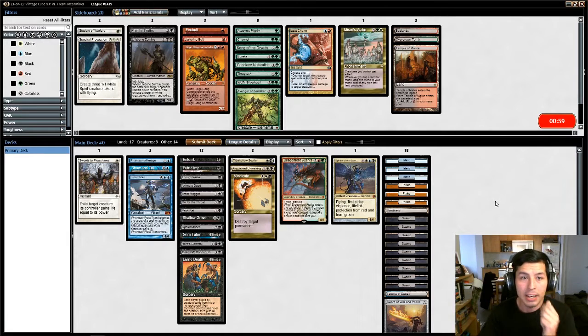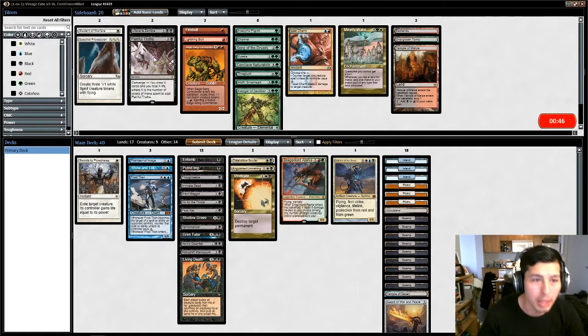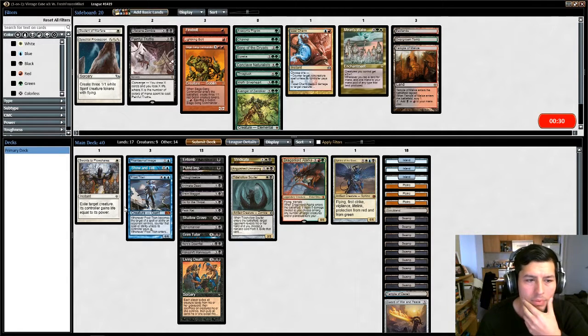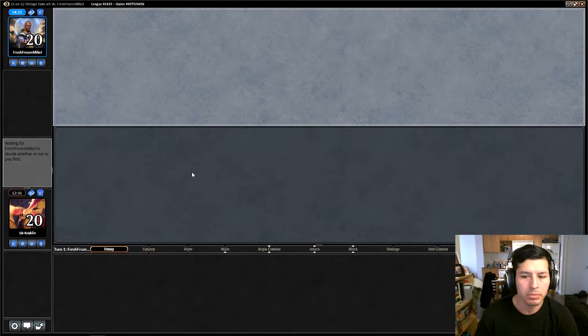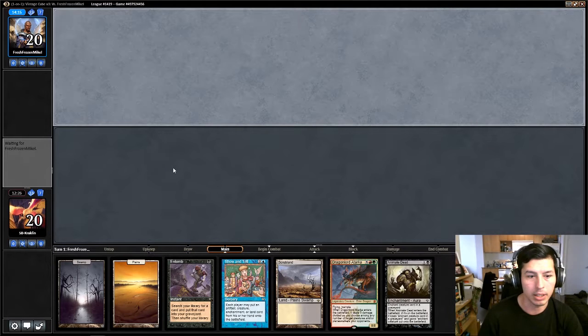I don't think there's any changes I want to make. I'm happy with my removals, although he only has like one creature. But there's nothing I can really put in. Painful Truths will help me draw cards. Destroy target permanent — I can take his lands out and his artifacts. That did really well. He has Gristlebrand, so that's good to get rid of that. I think we just keep the hand as it is. Let's go! So we're doing dual lands, we have an Entomb, we have a Show and Tell — oh this is fantastic, we just need a blue land. We will keep this — I think this is just a win.